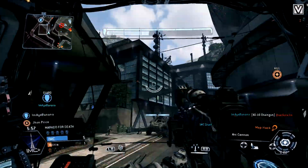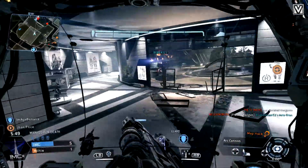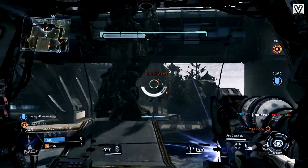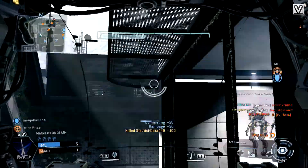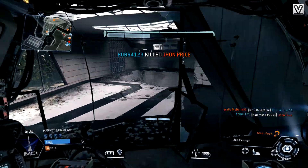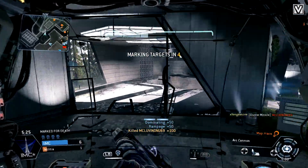I'm not entirely sure how the Arc Cannon works — this is my very first gameplay of it, or at least as far as I can remember it is. Okay, there we go. I think he's inside the building — yeah he is. Right there, make sure you can't pass. Alright, there we go, that's another kill.